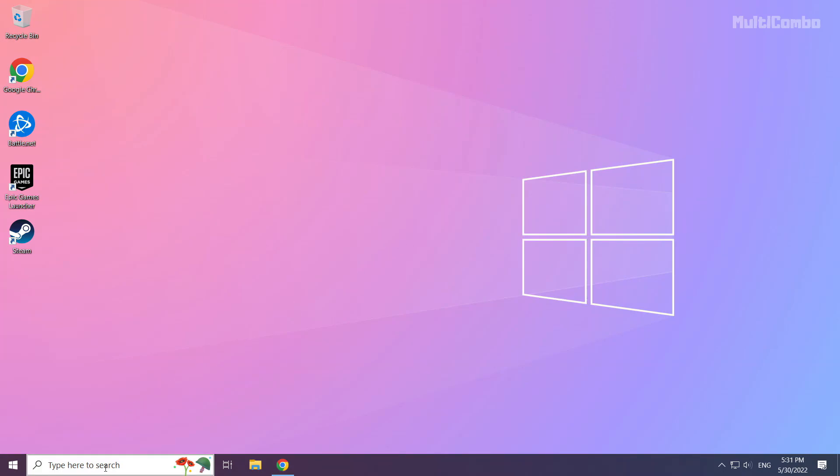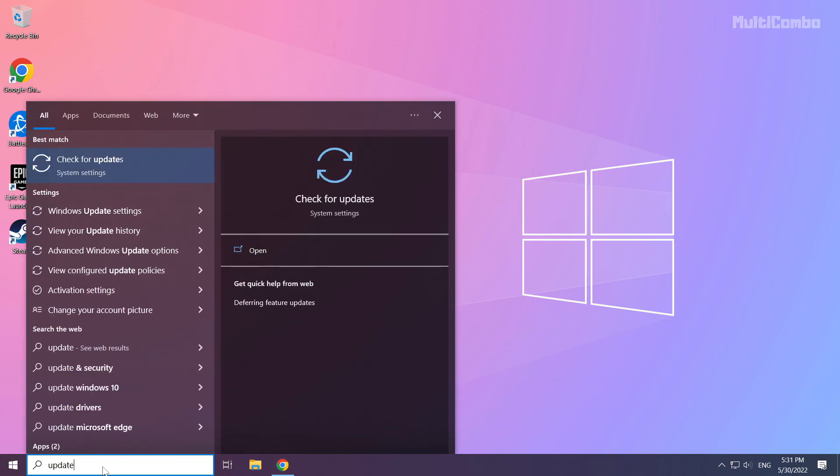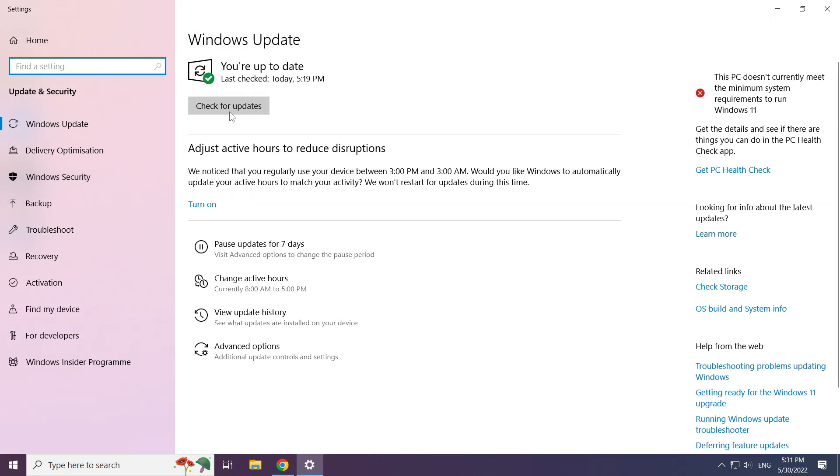Click the Search bar and type Update. Click Check for Updates and then click Check for Updates again to make sure Windows searches for the latest updates.